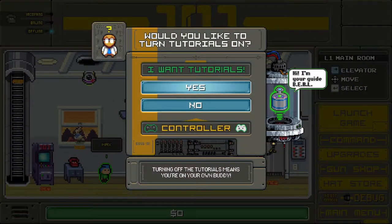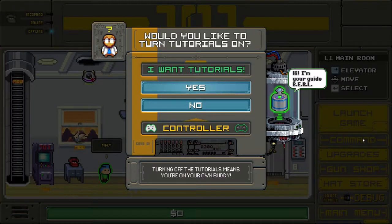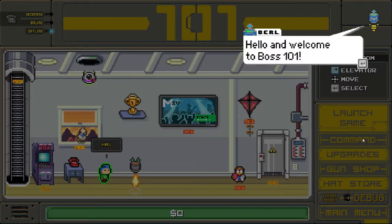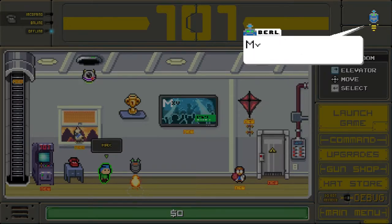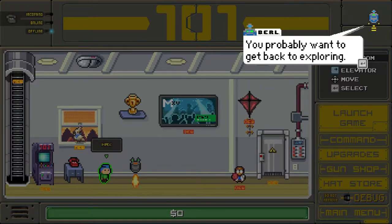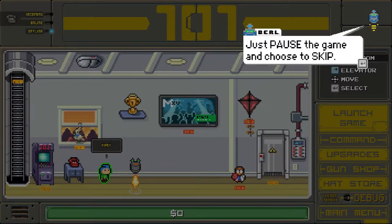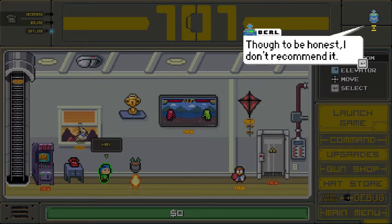Would you like to turn tutorials on? Yes, probably. Recommending controller — I don't have one with me. Hello, welcome to Boss 101. My name is Burl and I'll be your guide. You probably want to get back to exploring, but I'm here to show you how things work. If you want to skip out of this or any tutorial, just pause the game and choose skip. To be honest, I don't recommend it.